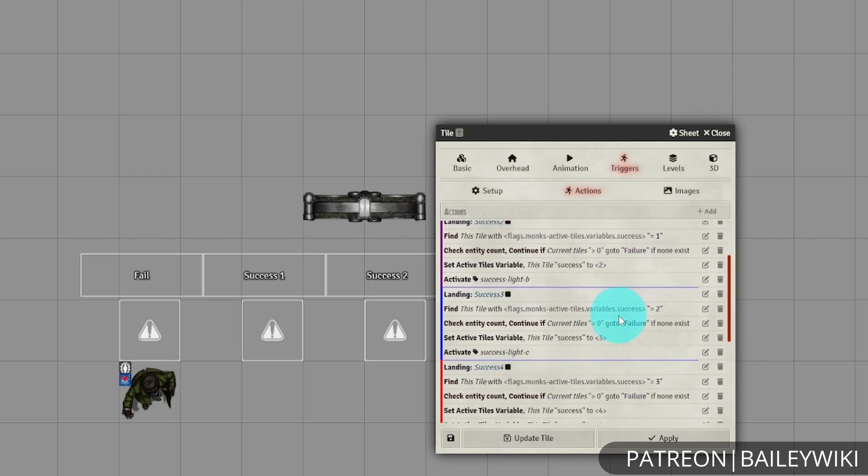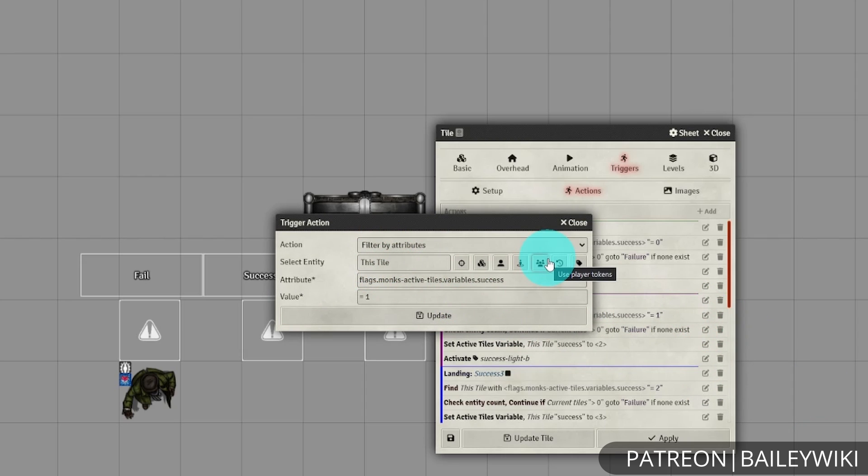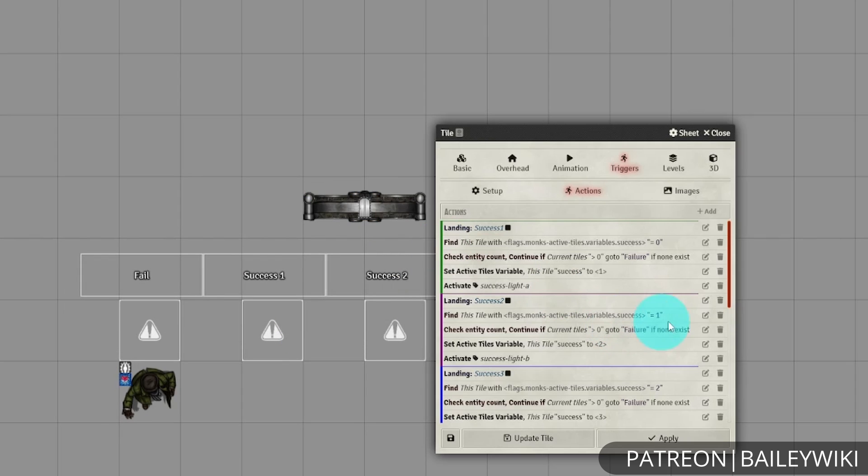You can see that all the success landings are structured very similarly. We're just going to have a landing named based on which number in the combination we're using — you could change those landing names to whatever you want. We're going to filter by attributes and check for that variable. It's important to note that 'success' is just what we've decided to name it here; you could name it anything, just make sure whatever you put for the attribute you're filtering for is exactly the same as what you use for the setActiveTiles variable. These need to be exactly the same. For success2, we want success to equal one before we fire the code; for success3, we check for success equal to two, and so on.